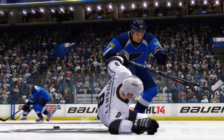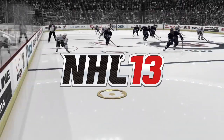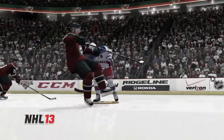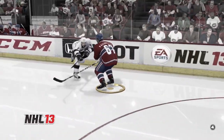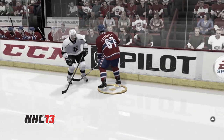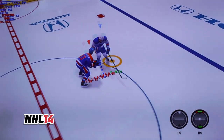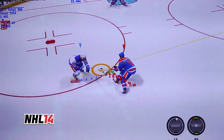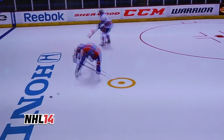First off, we've improved how you deliver hits in NHL 14 through better hit targeting. In previous years, players couldn't predict the point of impact and were unable to anticipate what type of hit to deliver. This resulted in hits that looked like shoves or pushes rather than driving hits where players led with their shoulder and sent their opponent to the ice. When throwing a hit in NHL 14, players are now able to anticipate, adjust and react to the point of impact, allowing them to deliver the right hit for the right situation.